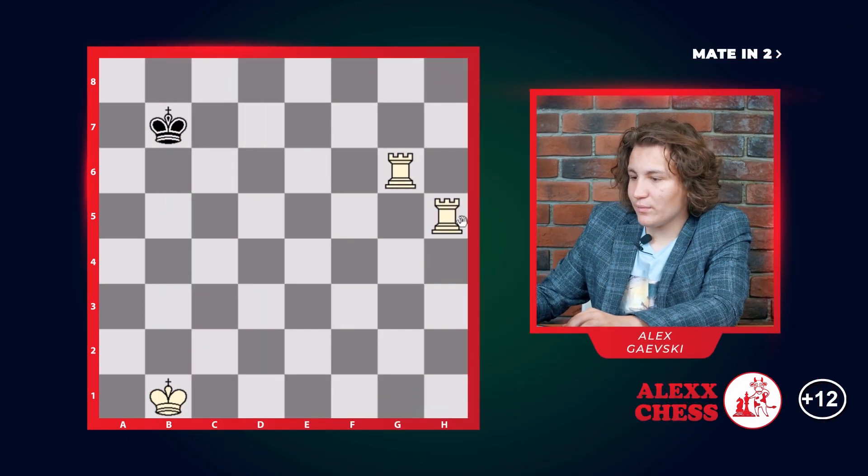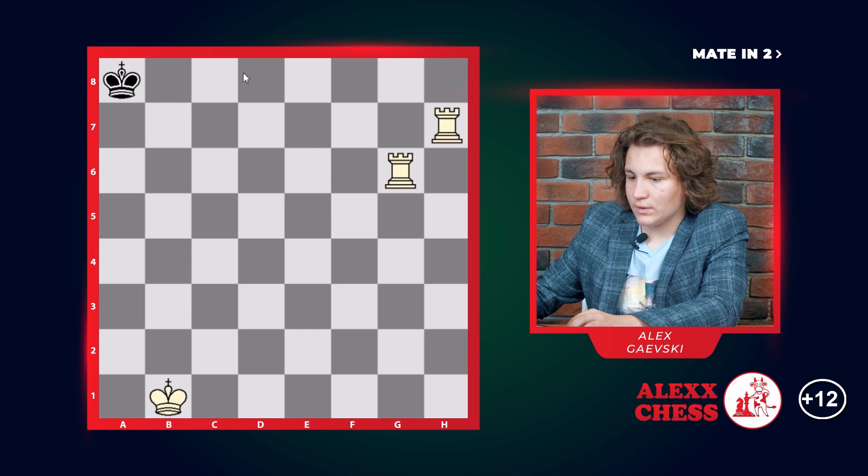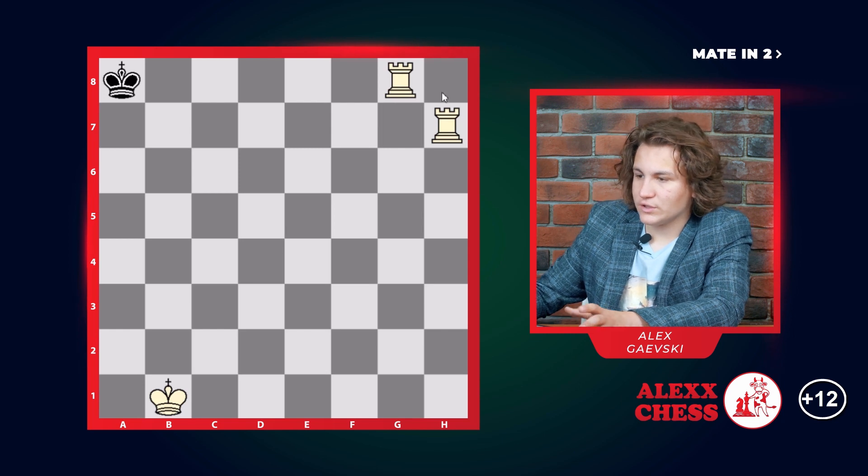In this example you have to be really careful because you might get to a position where it's a stalemate. The correct way is going h7, rook, king goes a8, and then you go g8, rook, which is a checkmate.